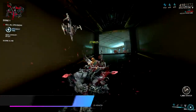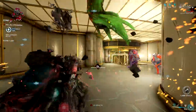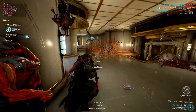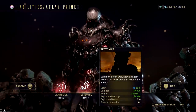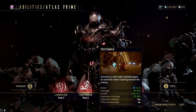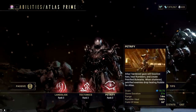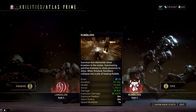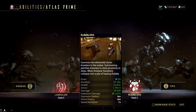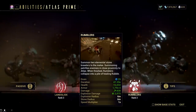You may think that the only useful ability of Atlas is Landslide, but all of his abilities have roles to support this frame. Think of Landslide as your main DPS, Tectonics as a safety net to hide and regain health, Petrify as crowd control and the most reliable skill to get the rubble passive buff, and Rumblers as your bouncers — not meant for killing, but to pull aggro and create distractions while you punch enemies.